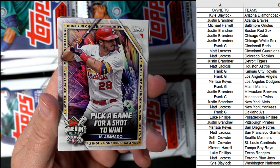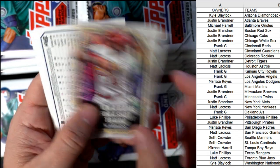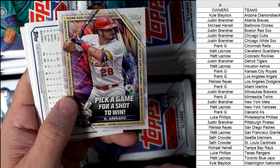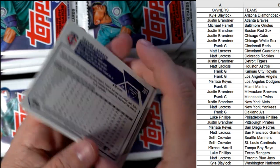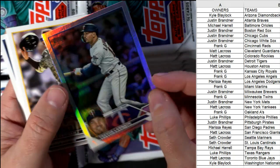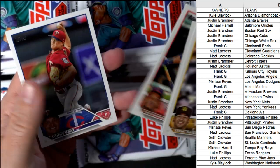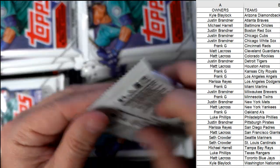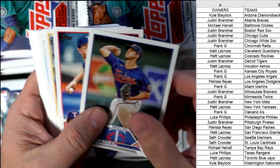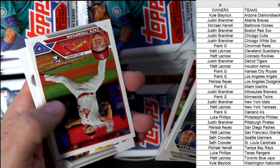We've got a St. Louis Cardinals home run challenge card — these are one per box, these are awesome! Seth, coming out to you. When Nolan Arenado — you pick a date, scratch the code on the back, and if he hits a home run on that date, Topps is going to send you an exclusive card. Great to have, one per box. This is going to be a rainbow foil — Minnesota Twins, Trevor Larnach — going out to Frank G.